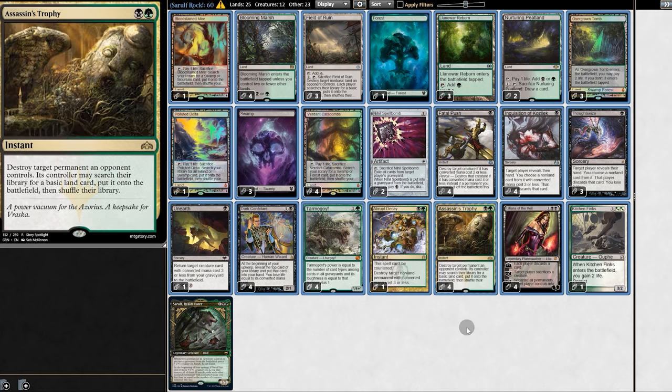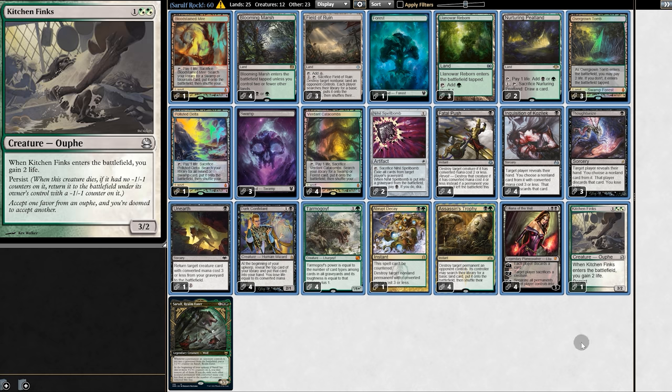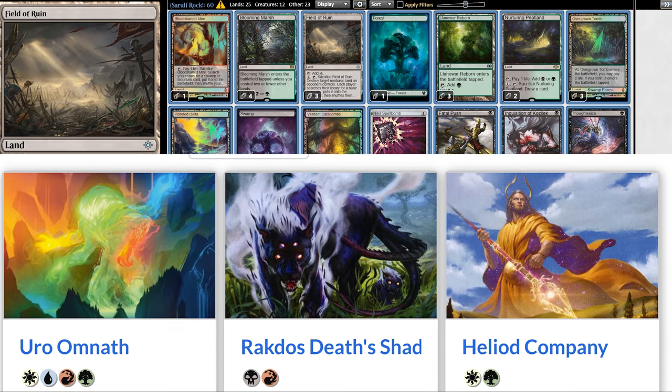We have discard, we have removal including Abrupt Decay which can also hit our opponent's lands. As for creatures, we have Tarmogoyf and Dark Confidant. They could get swept up in Sorrelf's wipe, but I think they're still worth it — and wiping out Dark Confidant when our life gets too low might actually be a good thing. Then we have one Kitchen Finks with Persist, which works very well with Lanomar Reborn. Lastly we have Reanimate, Graveyard Hate, and Liliana. That is the deck, and it's time to see Sorrelf in action.